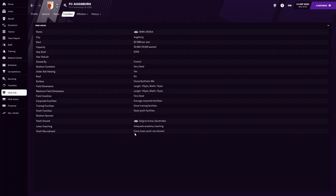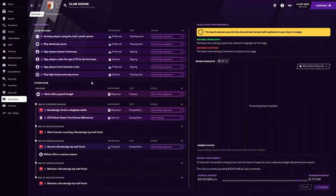Looking at their facilities, they don't have anything incredible — fairly basic youth recruitment, good youth facilities, great training, average corporate facilities, and very good field conditions. They have a 30,000 capacity stadium with 19,000 seats.